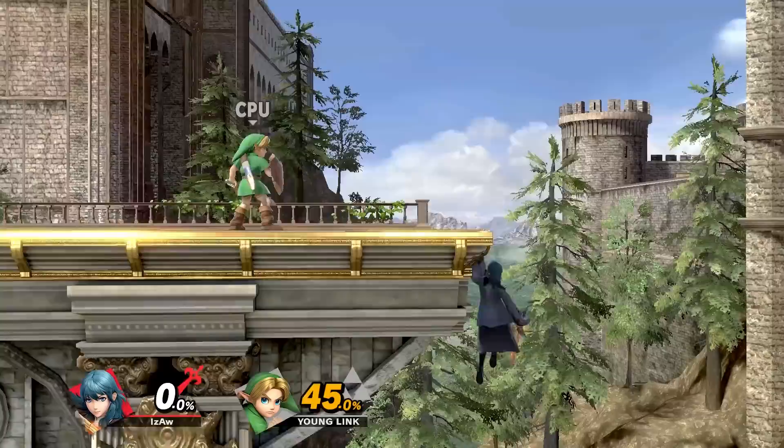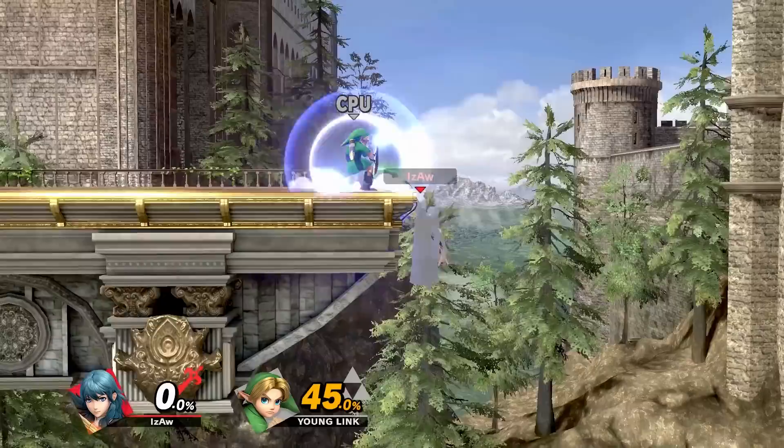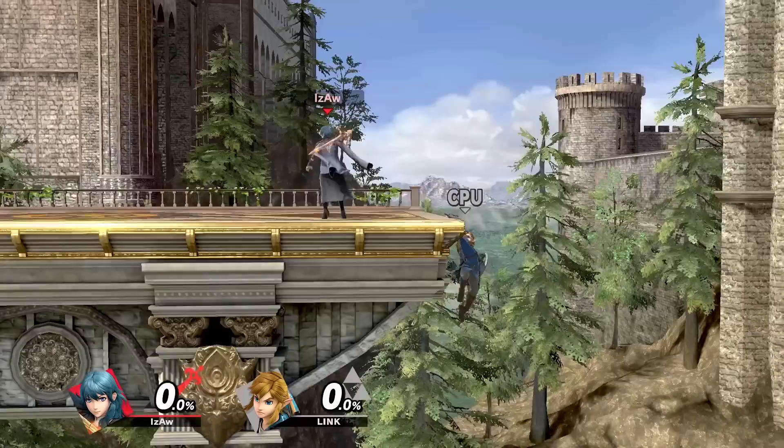Not only can you release the ledge and up special right away to wall jump and still be able to double jump, but you can also side special to pressure shields before jumping in with something like forward air or neutral air. The side special is actually perfect for shield pressure, as you'll be grabbing the ledge as soon as the attack comes out.